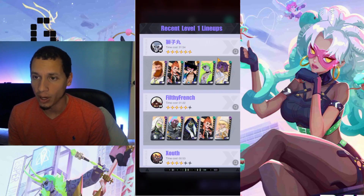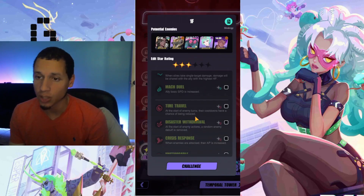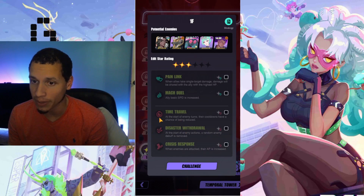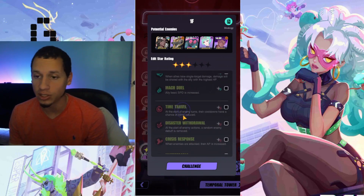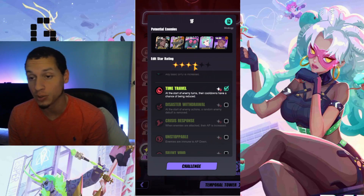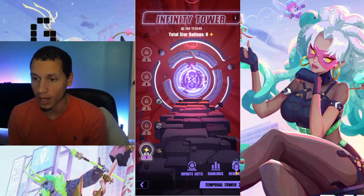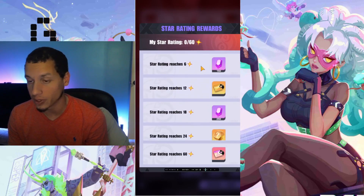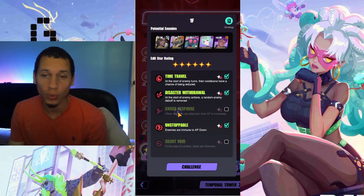You can see the strategy other people are using for this floor. In order to make the star rating go up, you actually have to click on these checkmarks by the red debuffs — they're not actual debuffs, but they hinder your ability to clear the stage. For example, 'Time Travel': at the start of the enemy's turn their cooldowns have a chance of being reduced. If you click that, it gives you a star. The more stars you have, the more rewards you unlock. The first reward requires six stars, so I'm going to aim for six stars.